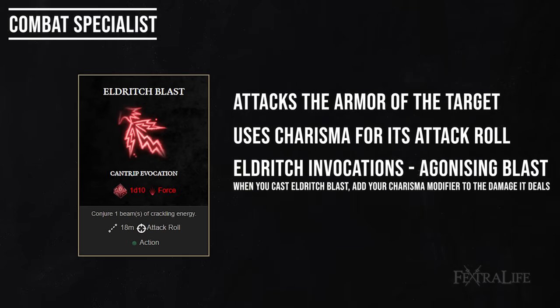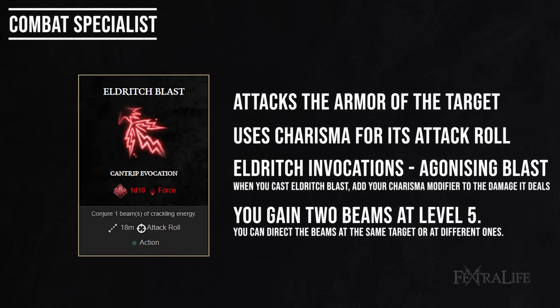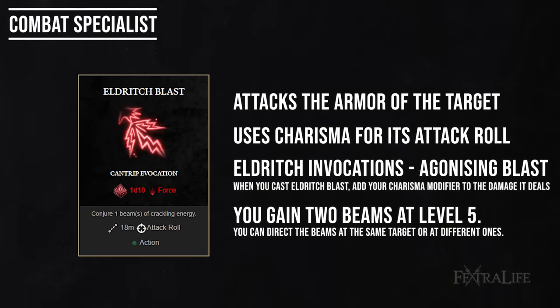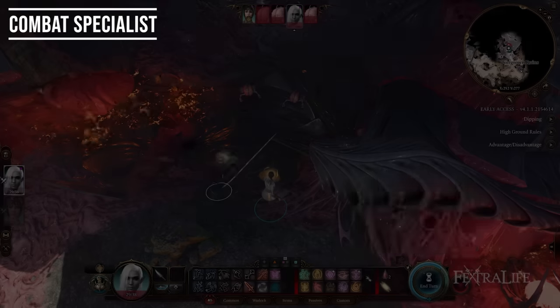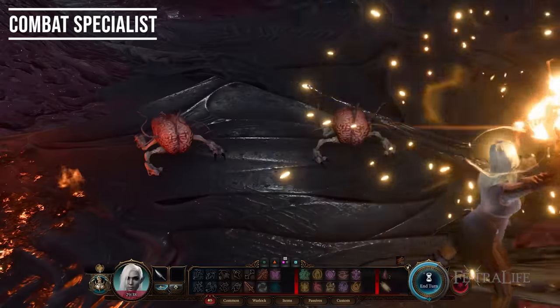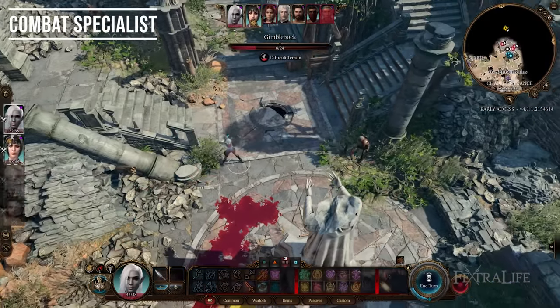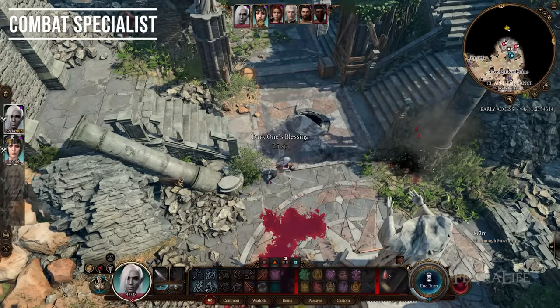Once you've taken an upgrade with one of the Eldritch Invocations, it will also add Charisma as its damage bonus to the damage roll of Eldritch Blast. And at level five, it will actually cast two Eldritch Blasts — kind of like the way a Fighter would gain an extra attack. Instead of Extra Attack, the Warlock can target two different characters with Eldritch Blast or the same character twice. So while this character is also considered a spellcaster, it falls into this category because the damage of Eldritch Blast is somewhat comparable to a weapon attack.